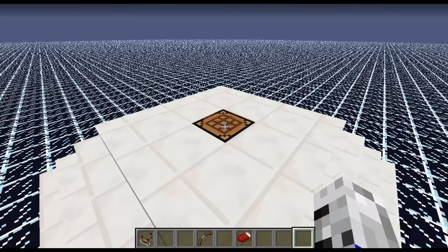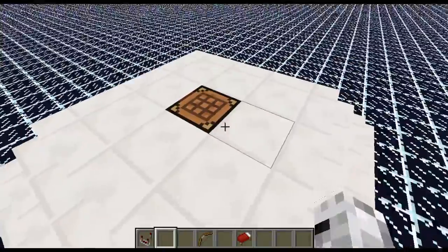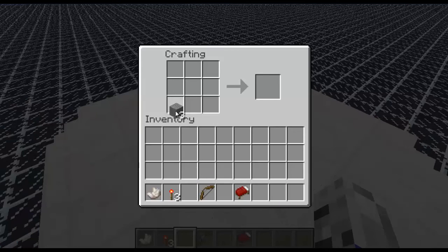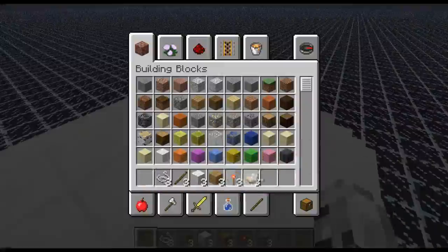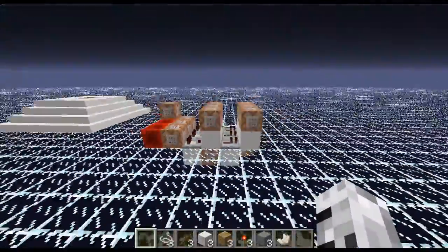Hey guys, welcome back! This is another command block tutorial — this one is on uncrafting in Minecraft. To uncraft items, you just throw them on there and you can see it will uncraft them. I can then just craft it again. I can uncraft the bow, I can uncraft the bed, and I can uncraft the comparator. I'm going to show you how this works.